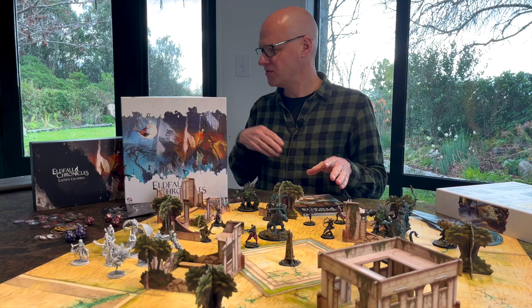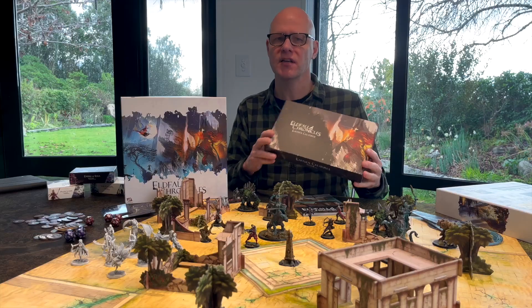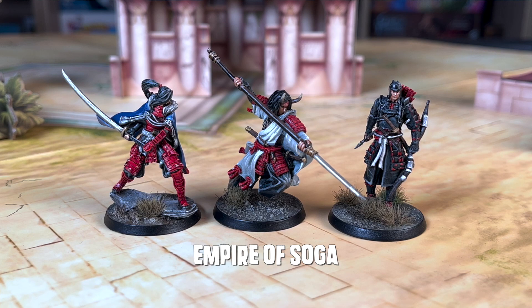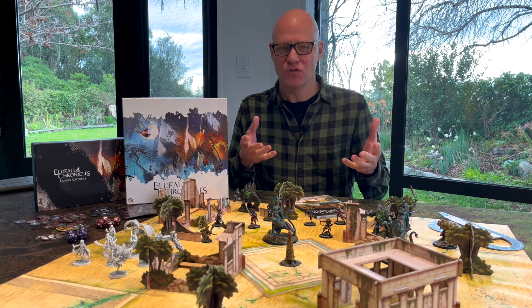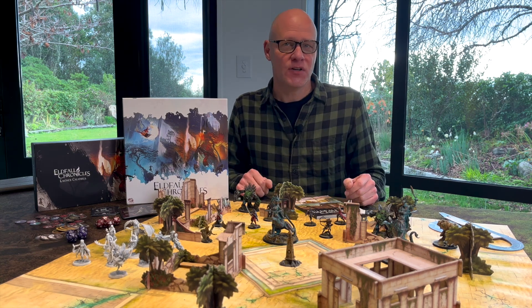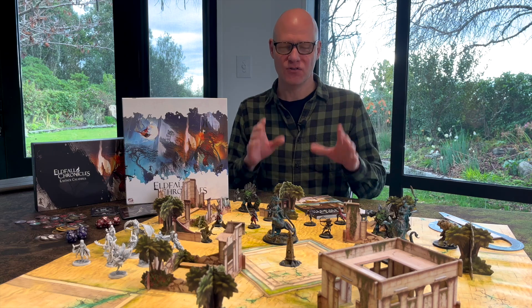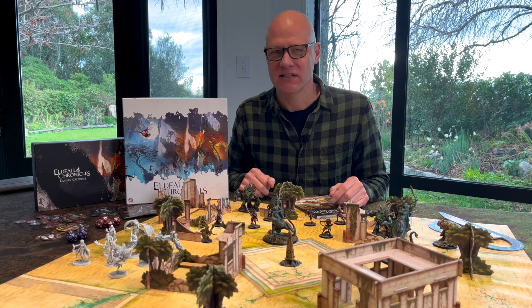If you want the rest of the creatures, you can buy the Earth and Creatures set, which comes with another Colossus figure, two Earth Elementals, two Golems and two Gargoyles. Elfall Chronicles is a skirmish game, so you're playing with a very small number of figures — typically three to five. It is actually surprisingly easy to kill the other models because they have a very limited amount of wounds; some of them only have one. So one good hit can take a model down.